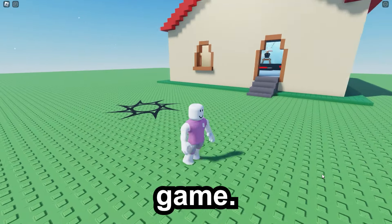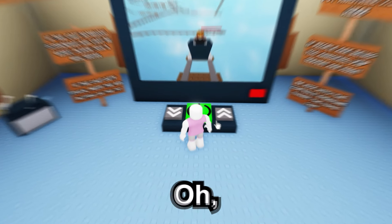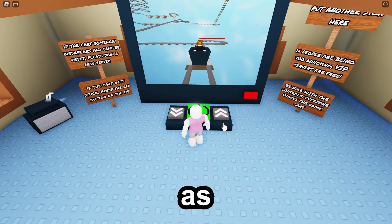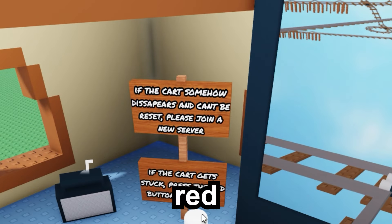Here we are in the next game. You're probably thinking this looks the same, but this is actually a cart ride this time. One button stops the cart — okay that makes sense. Then there's speed up and slow down, as cart games typically have. Let's see how far we can get.